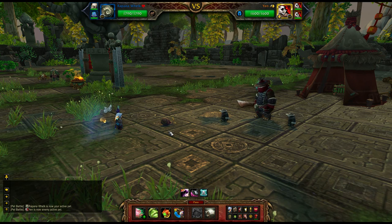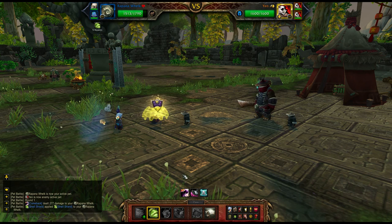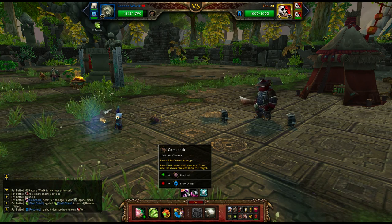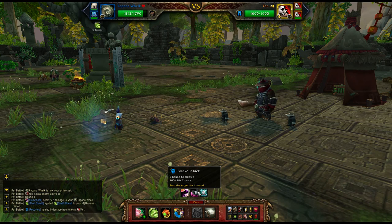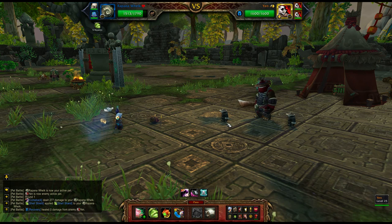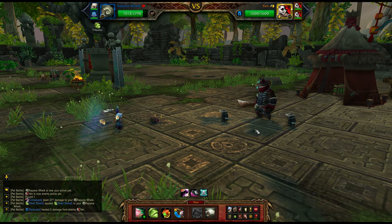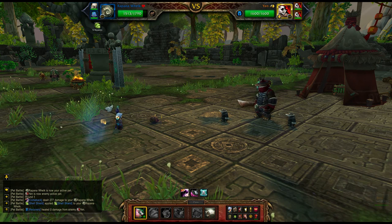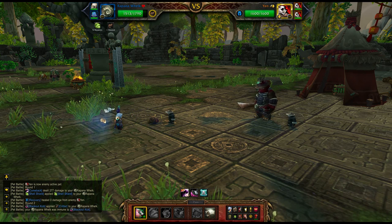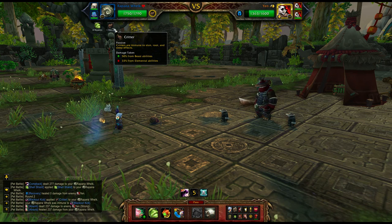I'm going to come out with my Rupana Welk first, and the first thing I'm going to do is Shell Shield. Now Yin has a couple of nasty abilities: Comeback is a base attack, Blackout Kick is highly annoying — all it does is stun for one round, but he seems to use it at the worst times. He also has Feign Death, which will automatically dodge whatever comes at him and swap him out for somebody else. He swaps at half health, which for him is 800 hit points, and he will swap to Bolo. My Snail is immune to Blackout Kick because of the Critter ability. Now I'm going to Dive.